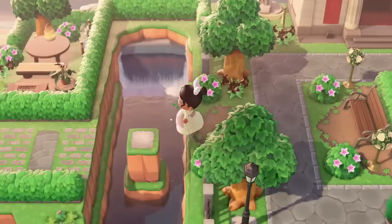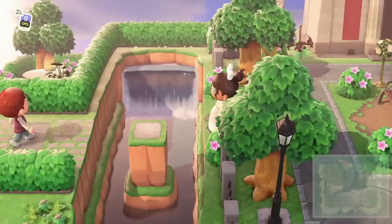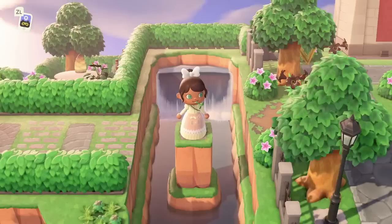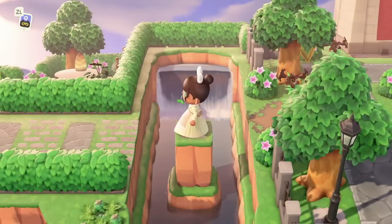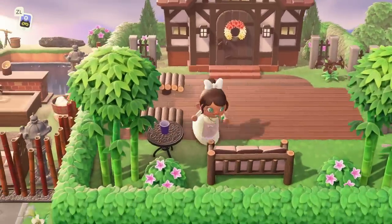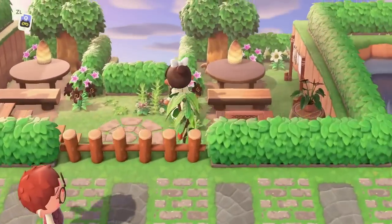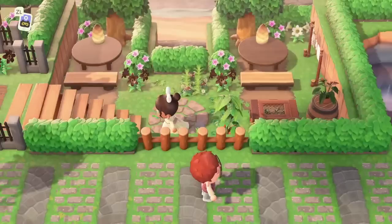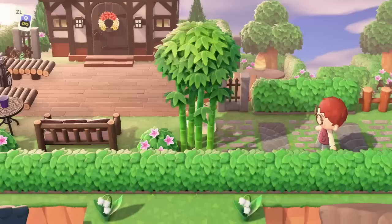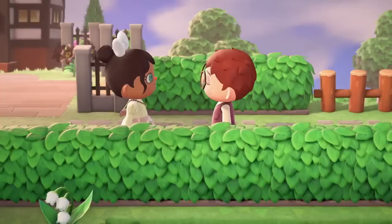That is such a cool way to transition areas when you're on a higher level — I love that. Wandering my way here — they've got their own secluded home with a little garden, which is really cool. Ethan said his house wasn't ready so I'm not going to snoop around, but let's say hi!